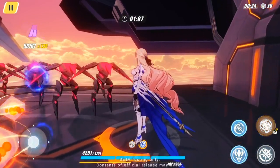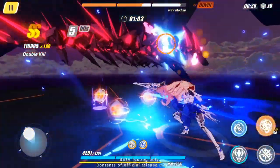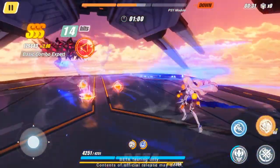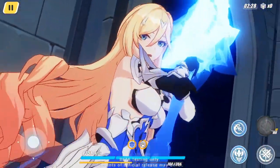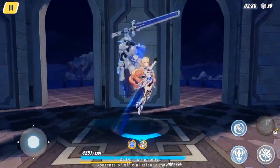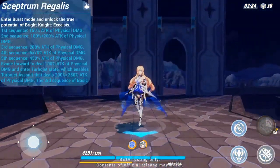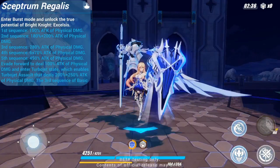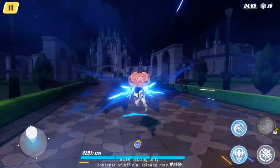The 4th basic attack sequence can also be used directly after Javelin EX. By consuming 100 SP, she's able to use her ultimate skill, Septrum Regalus, which activates her burst mode. Her basic attack is augmented and still has 5 sequences. By evading forward, she's able to enter her Turbojet state.